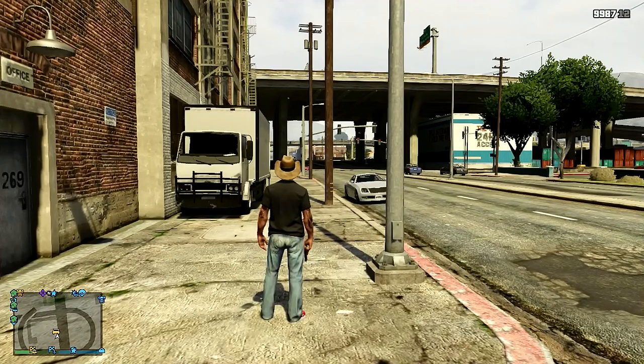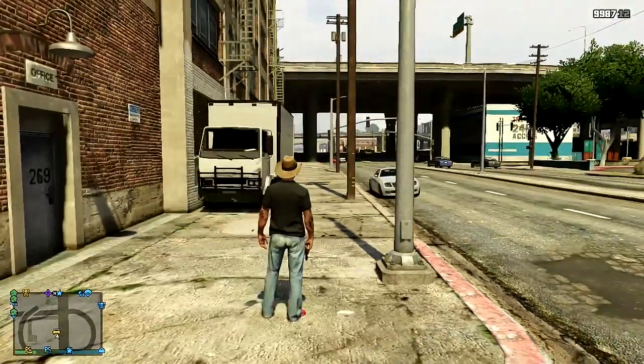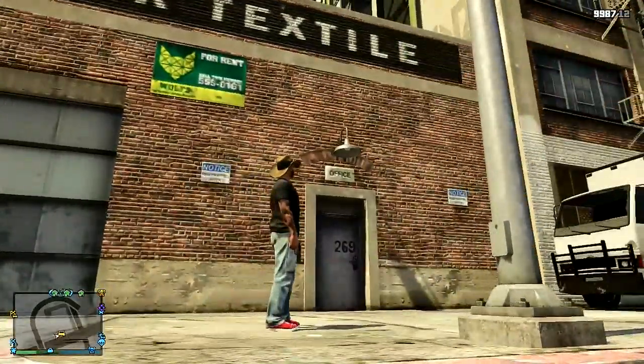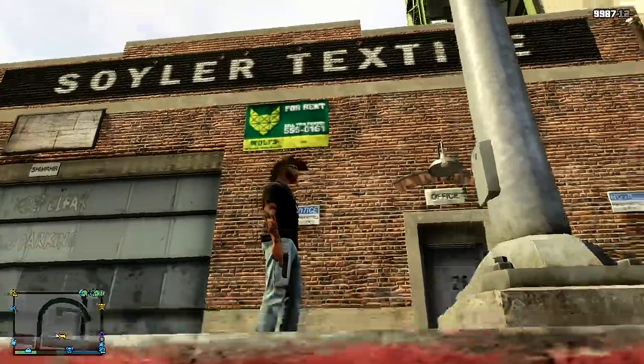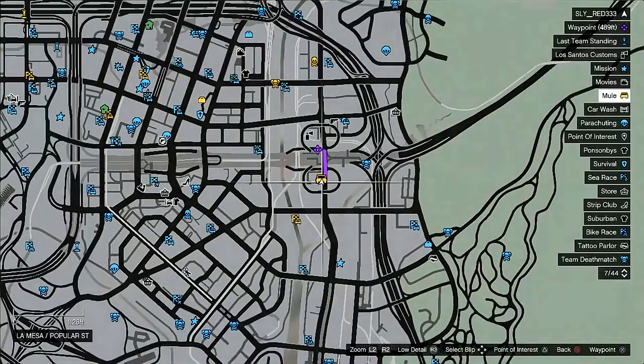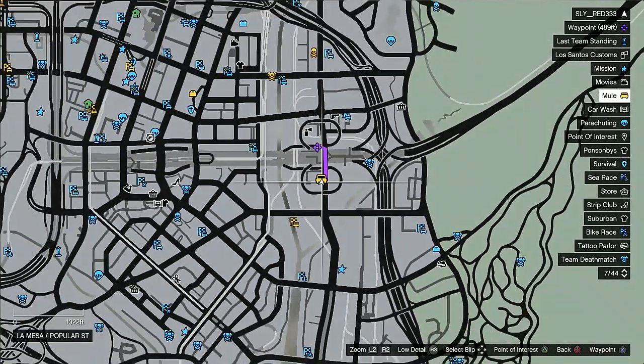Hello, all you GTA 5 fans, this is Sly Red, and today I'm going to show you a pretty cool wall breach in the Soiler Textile building. I'll show you a location that's pretty easy to get to.